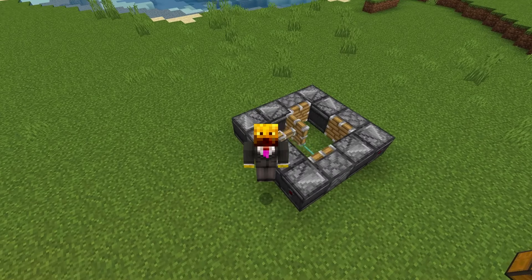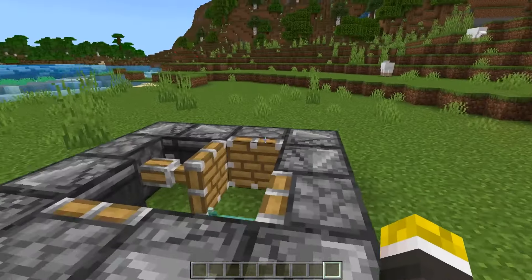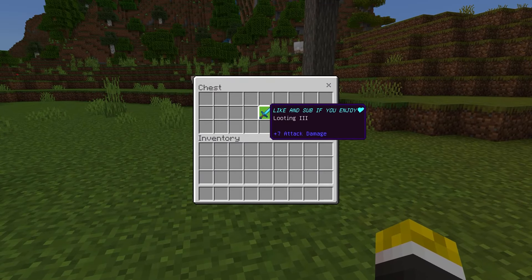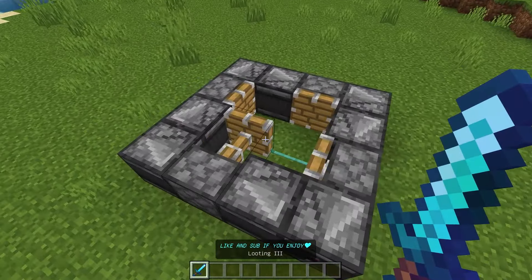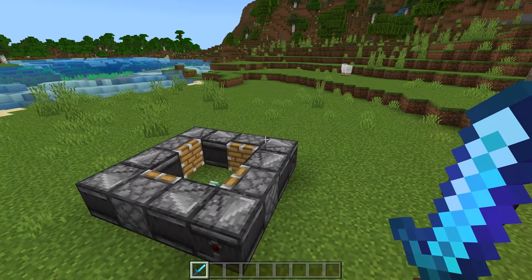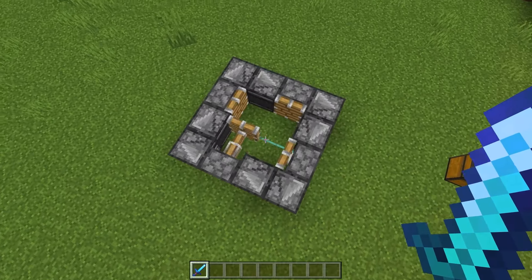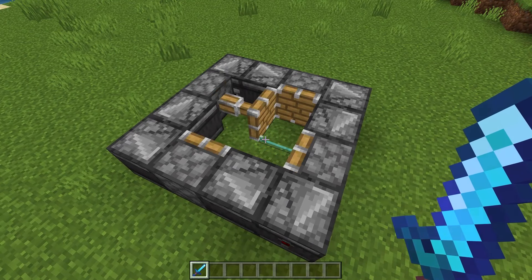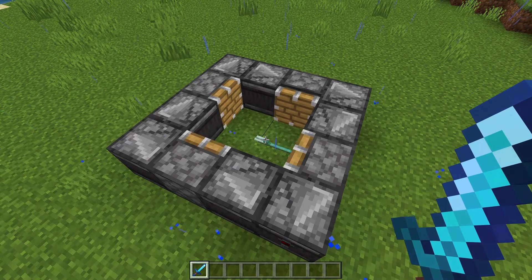The Trident Killer is now done and fully automatic. But if you want even more drops, get yourself a Looting 3 Sword like this one. All you have to do is hold out the Looting 3 Sword — since you threw the Trident onto the ground, the Looting 3 effect is going to be applied to it. So any mobs killed by this Trident will act as if you killed them with a Looting 3 Sword, giving you even more drops.